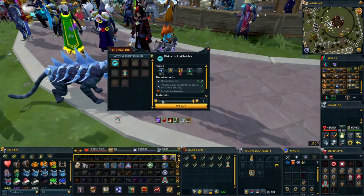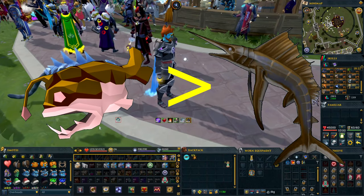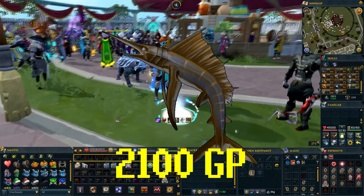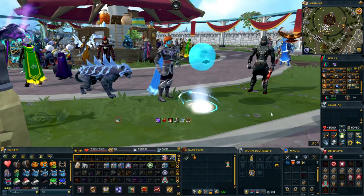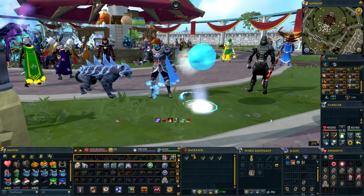The next way to save is using rocktails instead of sailfish. I don't really need to whip out any crazy math for this — sailfish are very expensive, rocktails are not in comparison. And also, you can grab almost a full inventory of rocktails from your daily divination location.